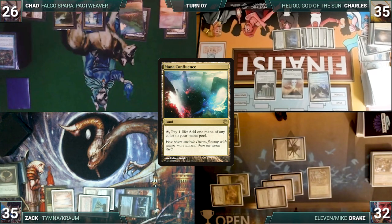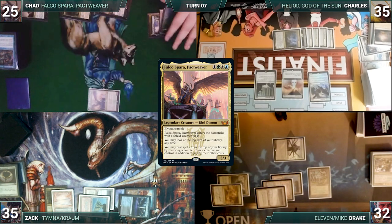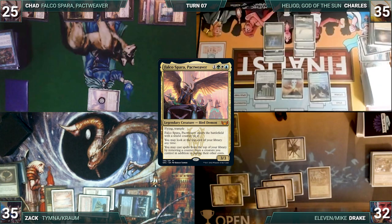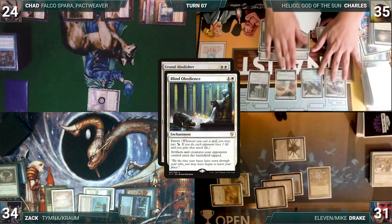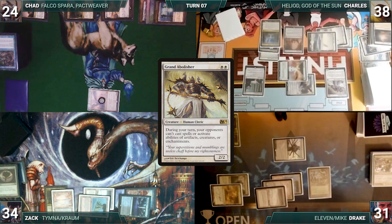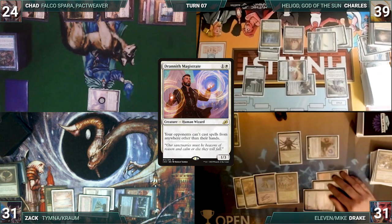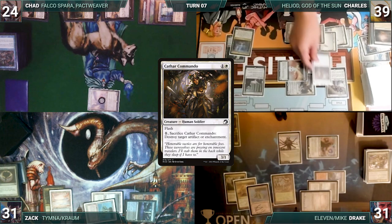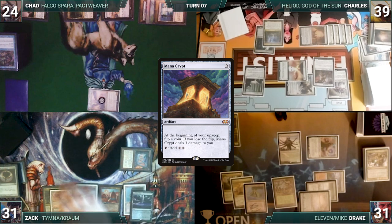Chad draws and plays a tapped Mana Confluence. He taps his Horizon Canopy to help recast his commander, Falco Sparra, Pact Weaver. All finished up, he gives the turn to Charles. Charles draws and plays a War Room. He casts Grand Abolisher, extorting it through Blind Obedience. His opponents lose one and he gains three. He moves to combat and attacks Zack with Hushbringer and Archon of Emeria. Zack takes three and Charles gains one. Charles passes. Drake draws and plays a tapped Wooded Foothills. He casts Drannith Magistrate. Drake passes. At the end of Drake's turn, Charles flashes in a Cathar Commando. The turn moves to Zack. Zack draws and recasts his Mana Crypt. With the back-breaking stax pieces out, he takes no other actions and passes the turn.